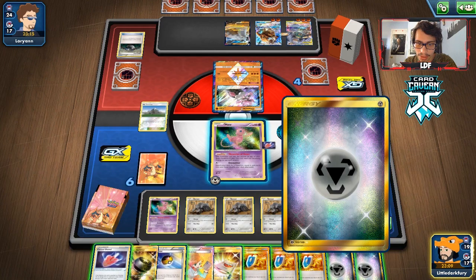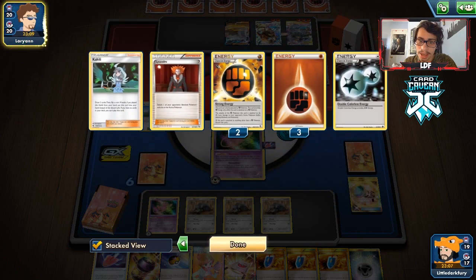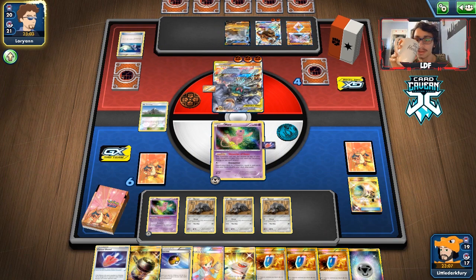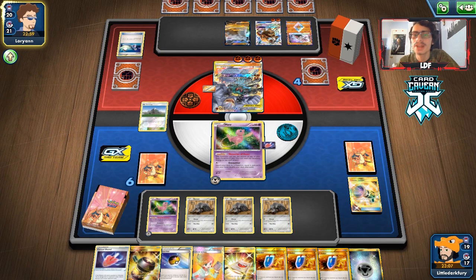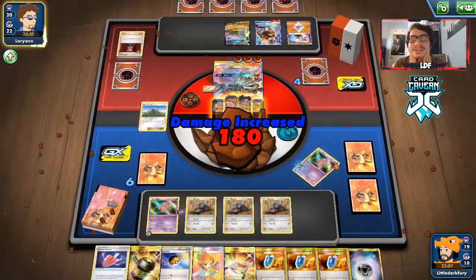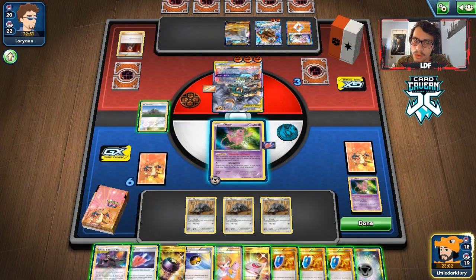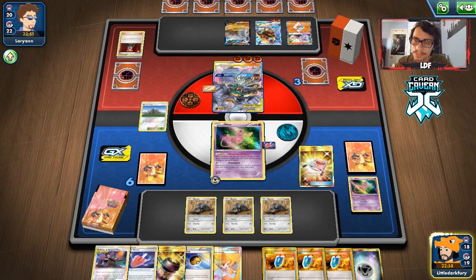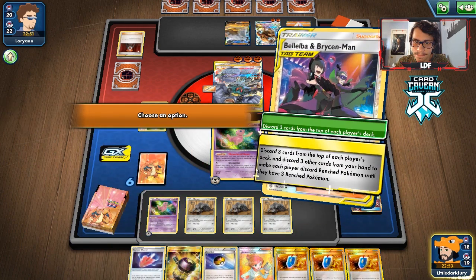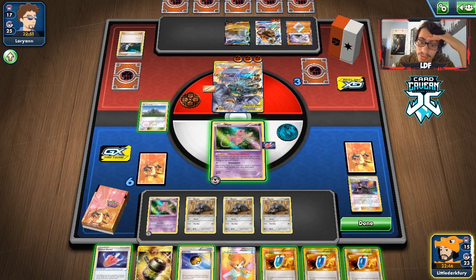We play Mount Coronet and put energy on the other Mew, then go for Devour again. Lysander is gone, they have 20 cards left and they play the Switch — I was hoping they wouldn't. We don't think we can win in time, they're playing around the Shovel. Then we draw Bebe Brycen Man — maybe there is a chance that might actually speed up the process a little bit. We play it and don't lose anything too important. Bebe Brycen Man is going to be our only way to win.